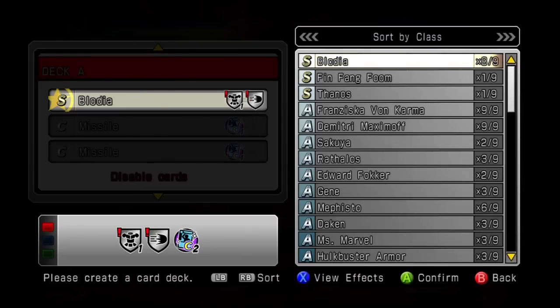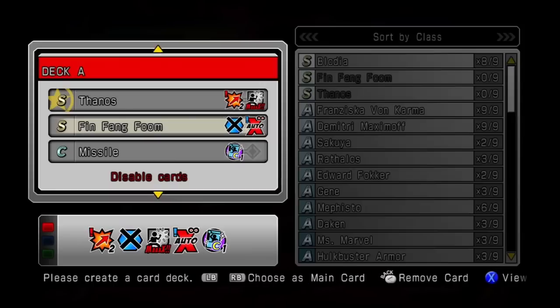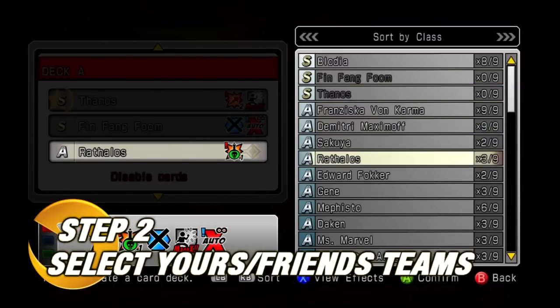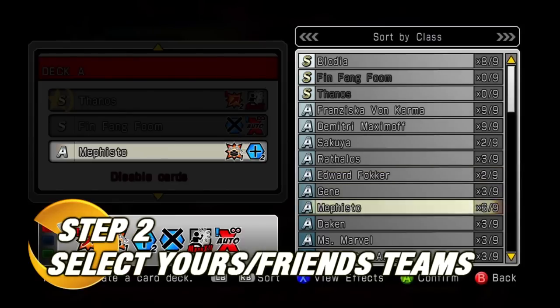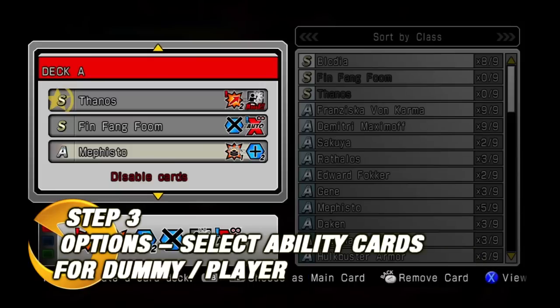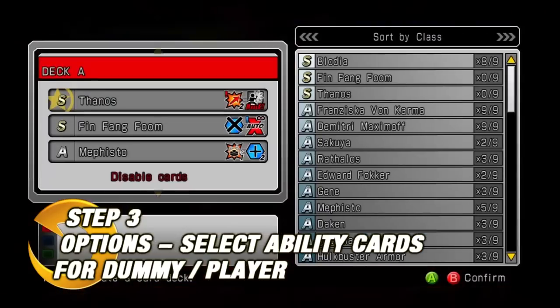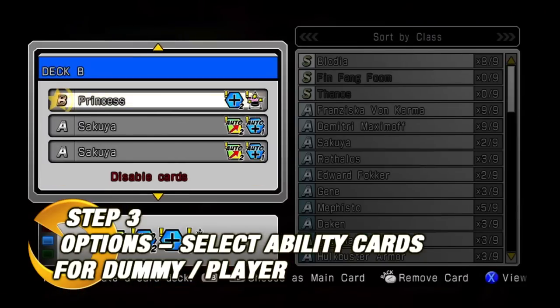Here's what you do. You fire up training mode, select your team, and select the characters that your friend would want to use or whoever you're playing locally with. Once you get into training mode and you're on the stage, you go into the options of the game and you can actually set the ability card. They allow you to train with Heroes and Heralds cards to get good with them, and they also allow you to set it for the opponent as well.